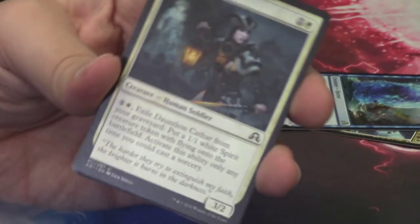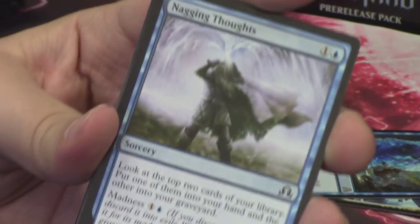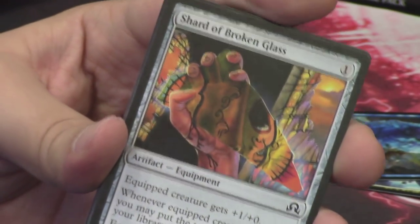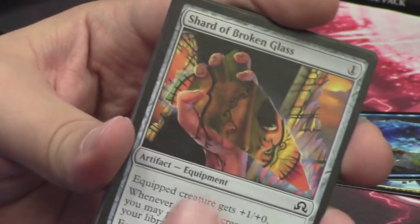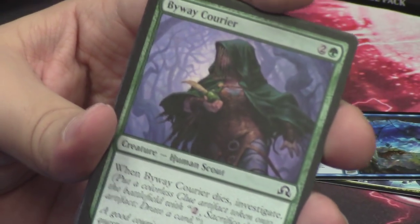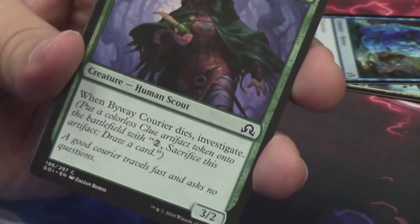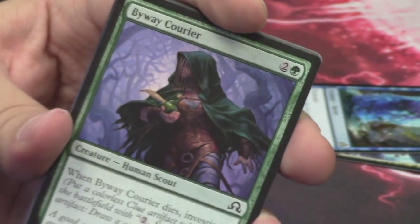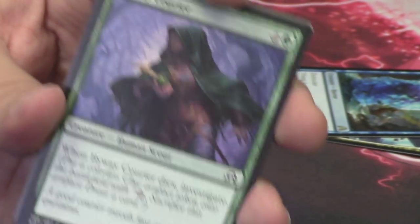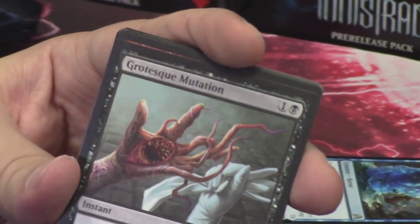We have Dauntless Cathar. Nagging Thoughts. Vessel of Ephemera — another vessel, another shard of broken glass for our friend Shnoz. We have Gone Missing. We have Byway Courier — a new common, very cool. Just the colors, the greens of her tunic kind of really stand out, which I appreciate. We have the Grotesque Mutation — disgusting.